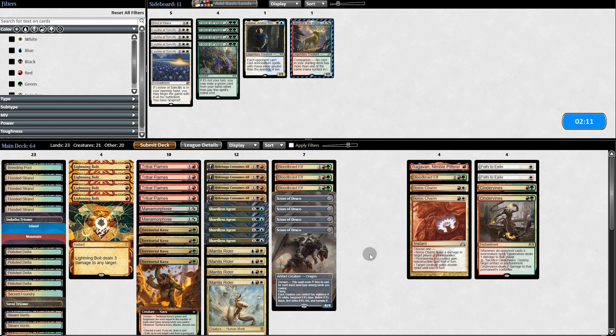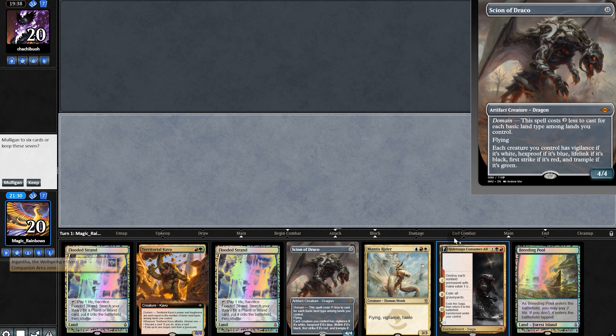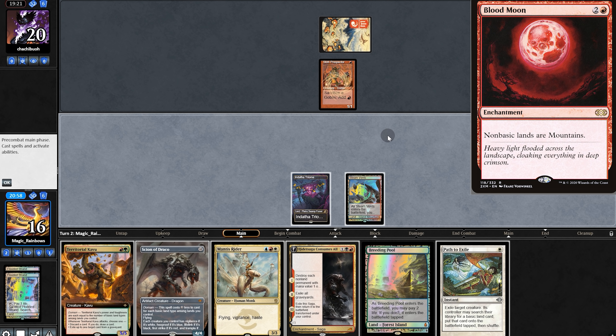Let's bring Blood Moon hate and creature hate. Opening hand has a nice curve, just like Mama's. We run a key prospector. Now our only concern is Blood Moon.